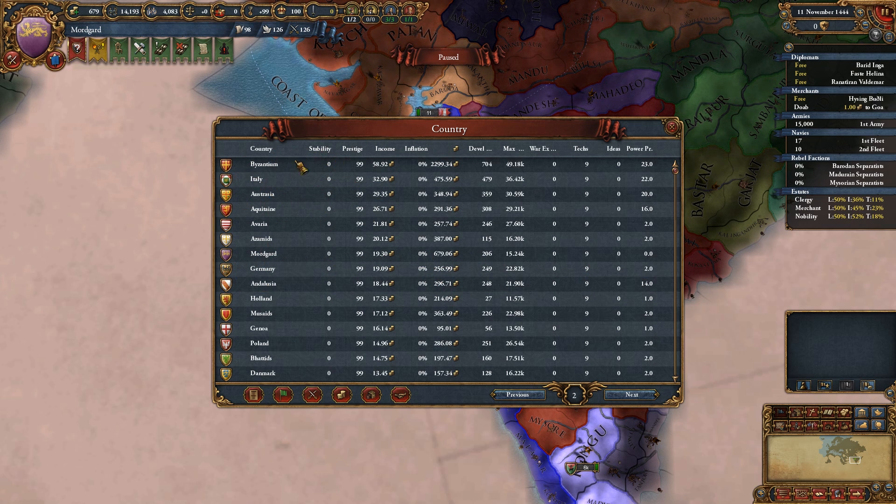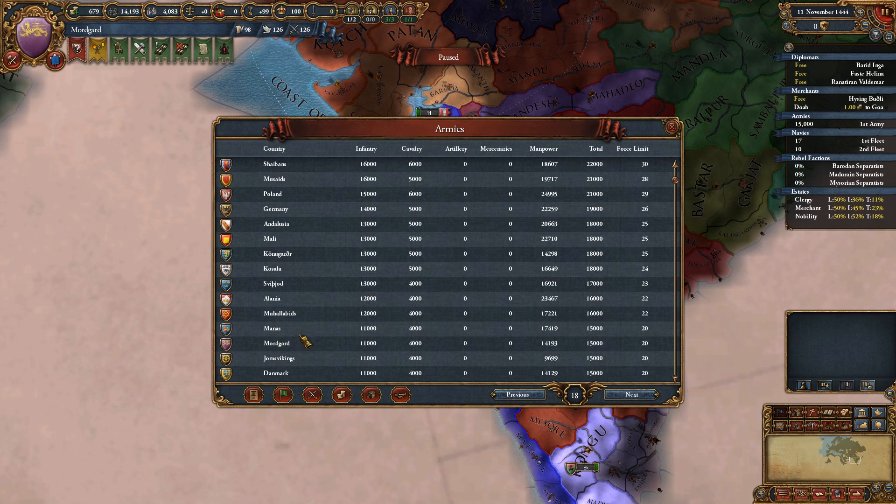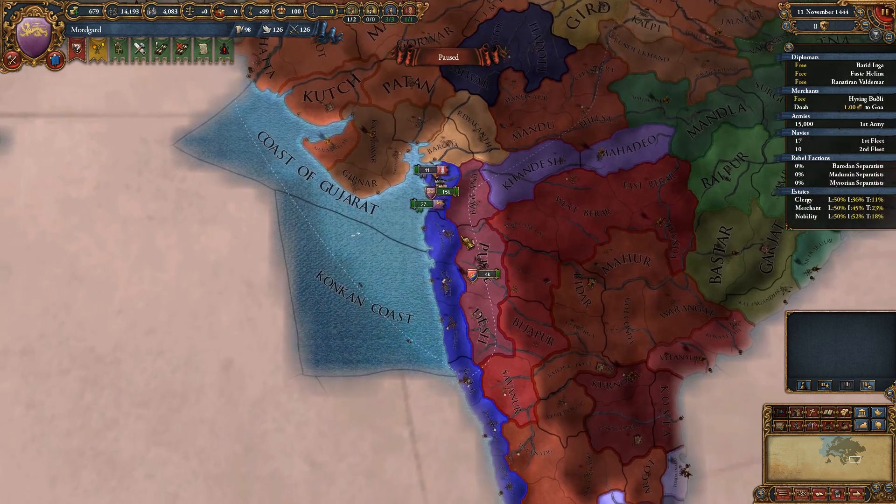Military-wise we are not even close to the top. Our military is actually relatively small at 15,000 men. Our navy, however, is glorious - we have joint second most heavies in the game, and joint second most light ships as well. One nation has no heavies but loads of lights. I wonder if that's modified because they're a Merchant Republic in the conversion algorithms. I know galleys - it must know where the inland seas are. Cool, I like that.